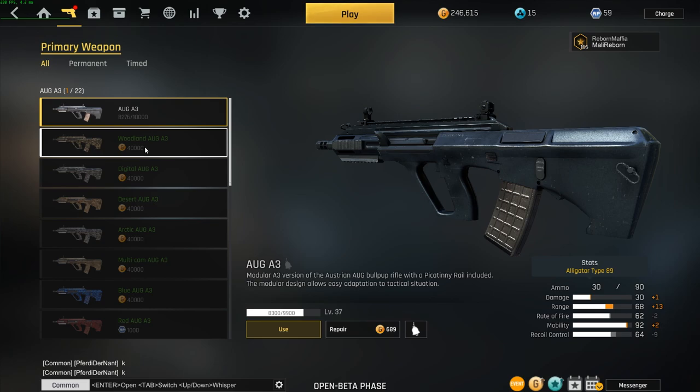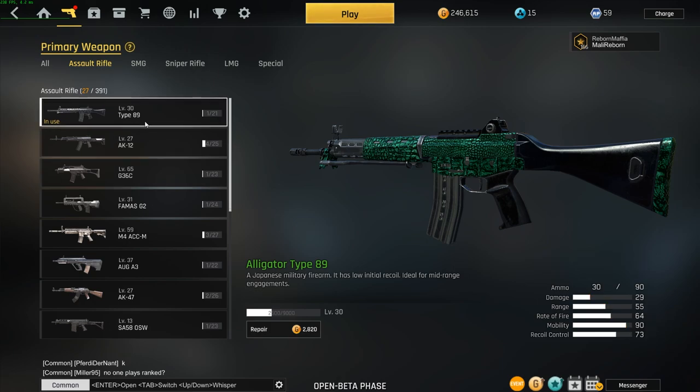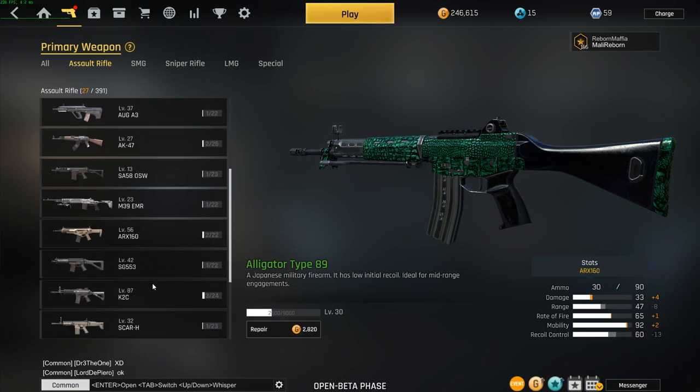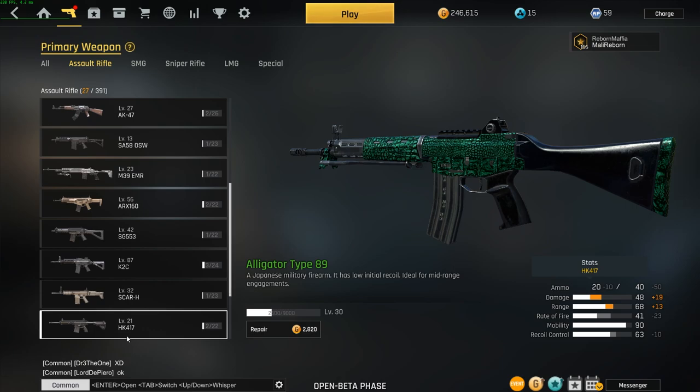The AUG is one of the weapons mostly used in the game — people who run it almost always use it with a suppressor. The SCAR-H used to be meta but since the Type 89 launched, it almost took its spot forever. You don't see many people use the SCAR-H as it has low ammo capacity. If you're new to the game, I would advise you to run the K2C — it has high fire rate and low recoil — or the M4, which is also good with low recoil and high fire rate.